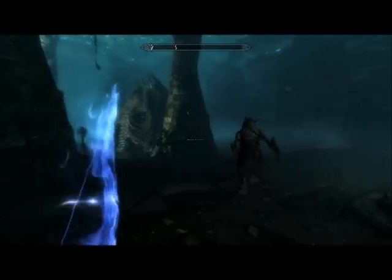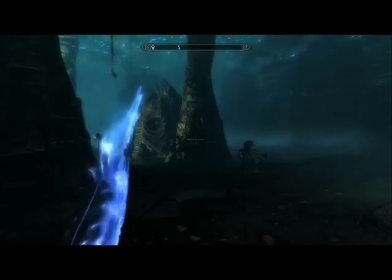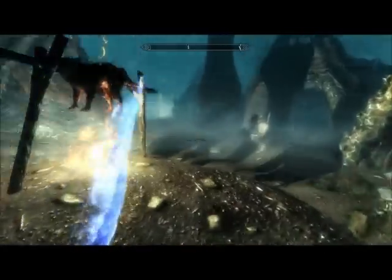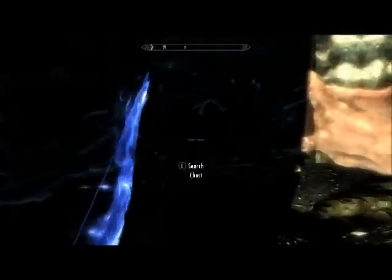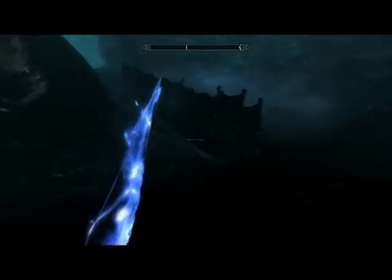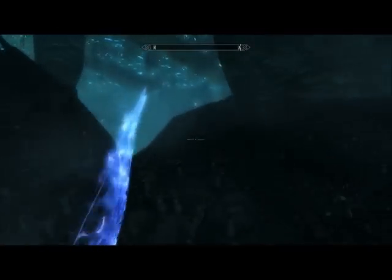As Falmer are blind, and you should have enough muffle to give yourself 100%, avoiding them should be relatively easy. However, there are two treasures that you do not want to miss. The first is in this hut here, and the second is in the hut across from the first. If your sneak is not high enough, you can easily navigate around them and pass through this gate undetected.